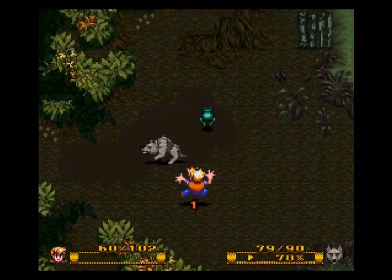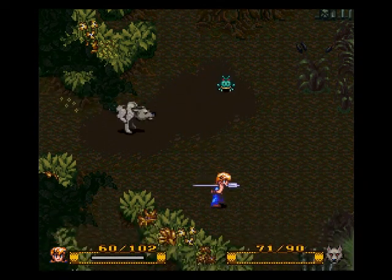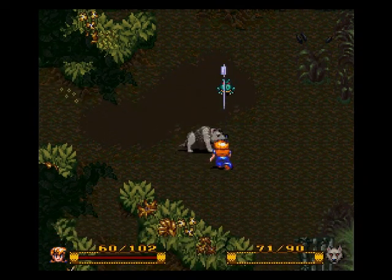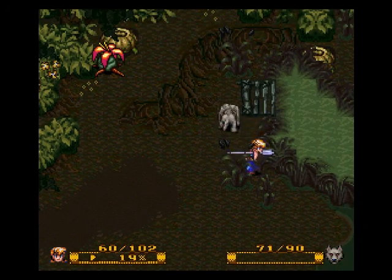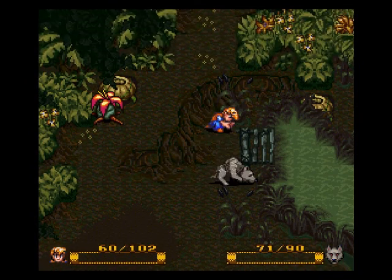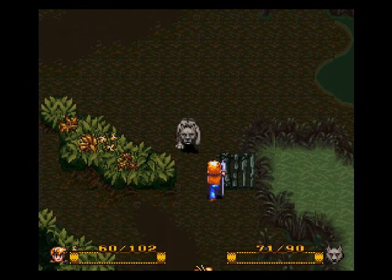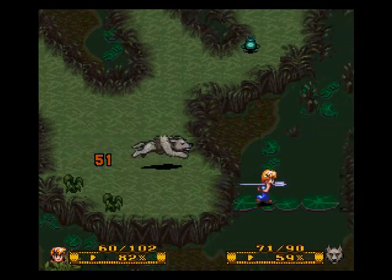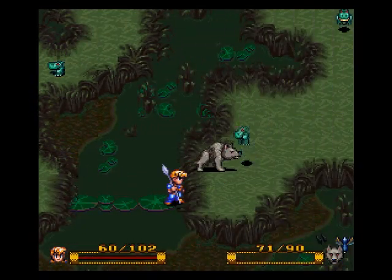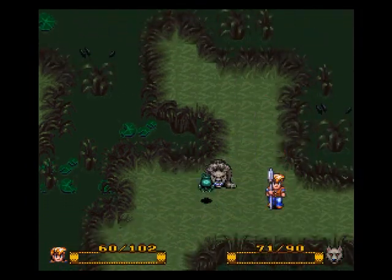Welcome back, this is Jayman playing Secret of Evermore. Last time we were starting to go through the marsh but I realized I was short on items, so I went back to FireEyes Village, stocked up, and on the way back I leveled my spear up to level 1 — whatever it is that allows me to throw it. It's really useful; you'll probably want to do it if you're going to be going through here.